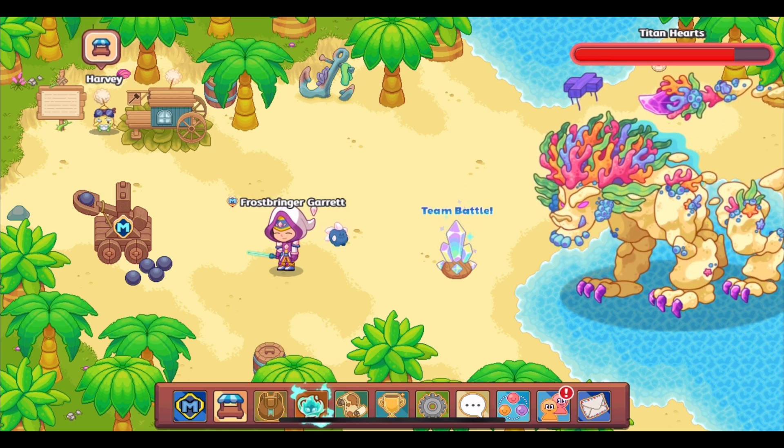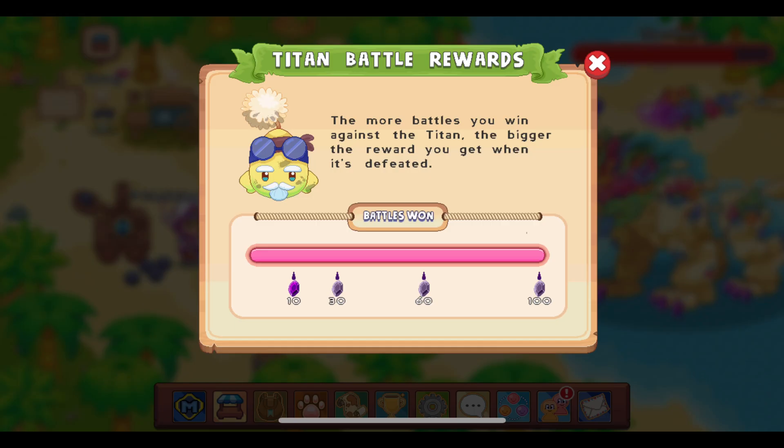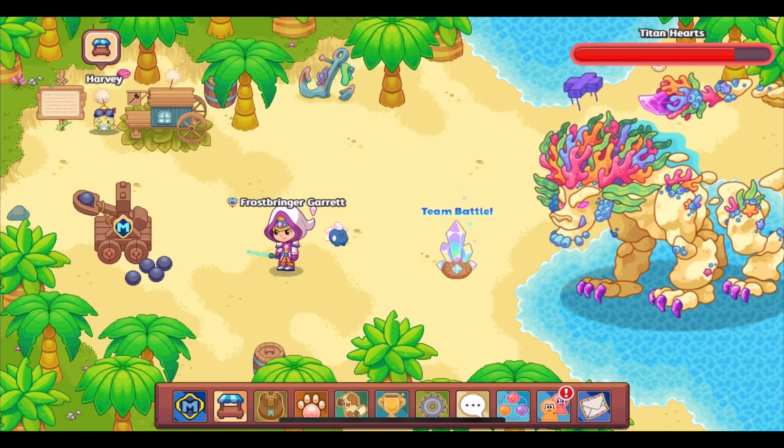As of how the system is at this current moment, you can do at least 72 battles and receive 100 Titan Shards once the Titan has fallen, which is usually at least a few months.